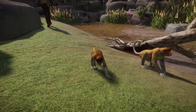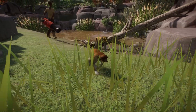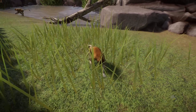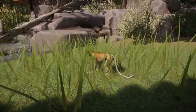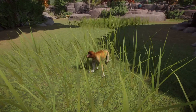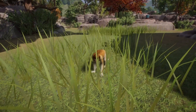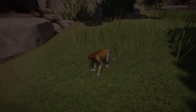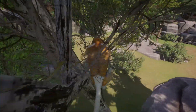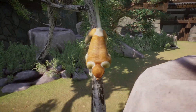In Planet Zoo, the minimum habitat is around 400 square meters of traversable area and 30 square meters of climbable space. Temperature range is 17°C to 42°C. The proboscis monkey lives in fairly large groups of 3 to 19 animals — up to 9 males and 18 females. They are confident with humans, and guests cannot enter the habitat. Life expectancy is around 21 years. The proboscis monkey can share an enclosure with the Indian elephant and the Malayan tapir.